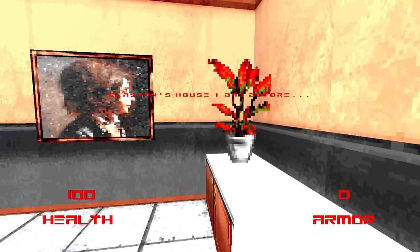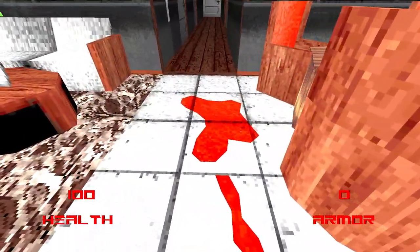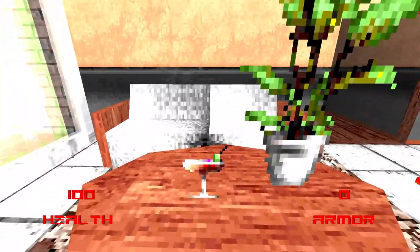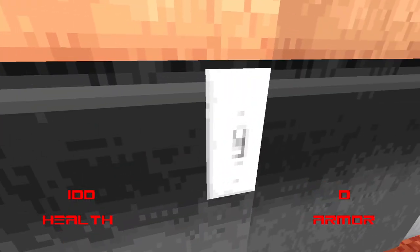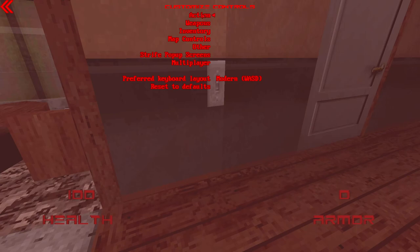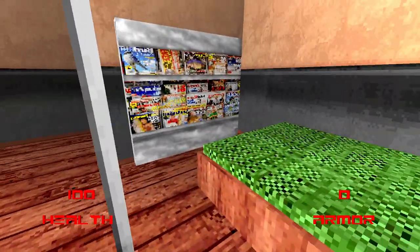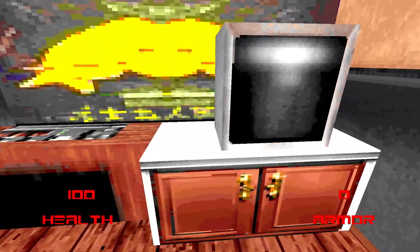I seem to interact with that — let me check what the key bindings are. Yeah, it should be E, so I guess I'm not able to interact with that. That's fair enough. I'm kind of thinking of Duke Nukem 3D a bit too much.